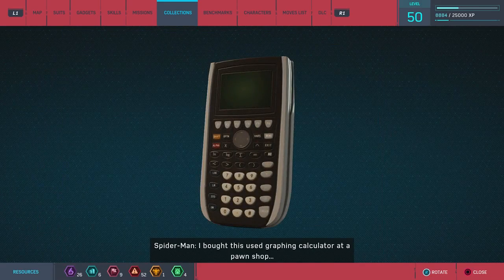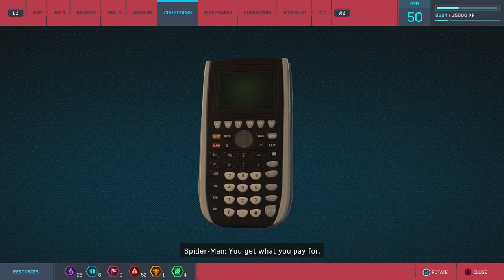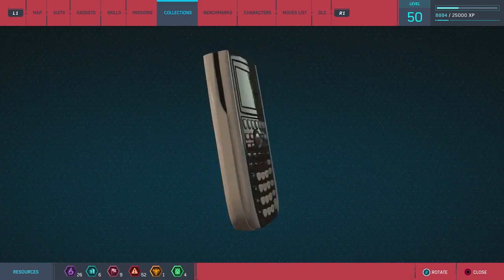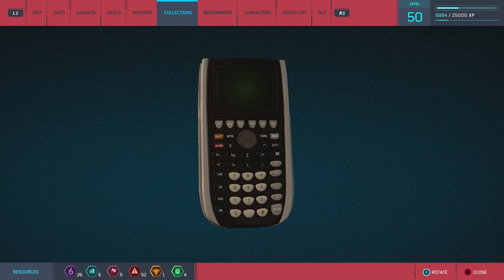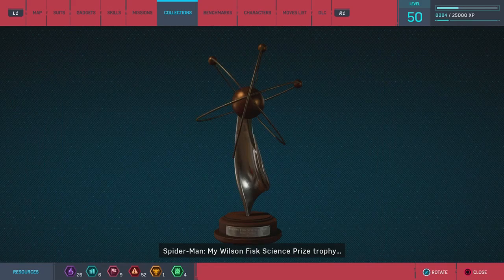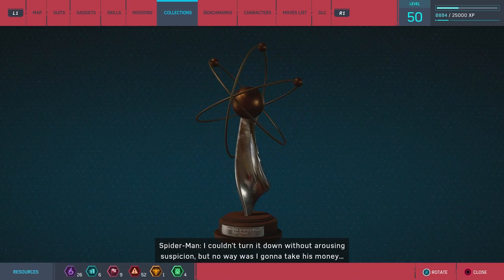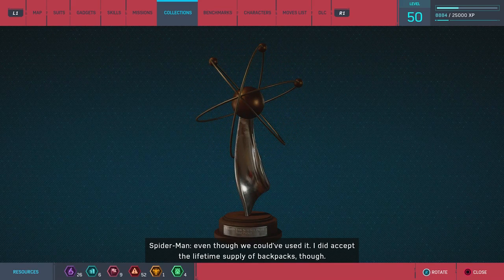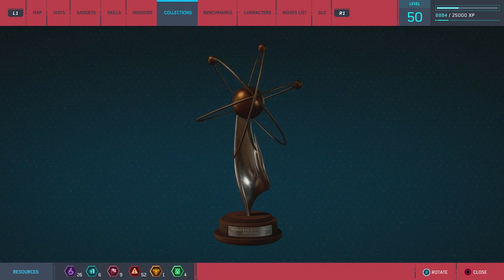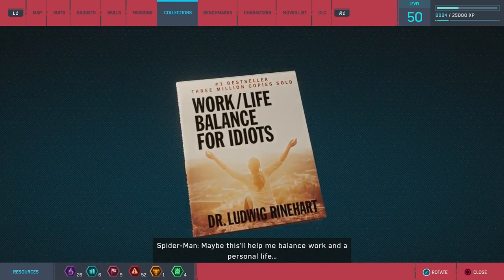'I bought this used graphing calculator at a pawn shop, stopped working in the middle of a trig exam — get what you pay for.' I got mine for like ten dollars at Walmart and still use it today, except it's slimmer. 'My Wilson Fisk science prize trophy and check — I couldn't turn it down without arousing suspicion, but no way was I going to take his money, even though we could have used it. I did accept the lifetime supply of backpacks though.' That's a questionable choice.